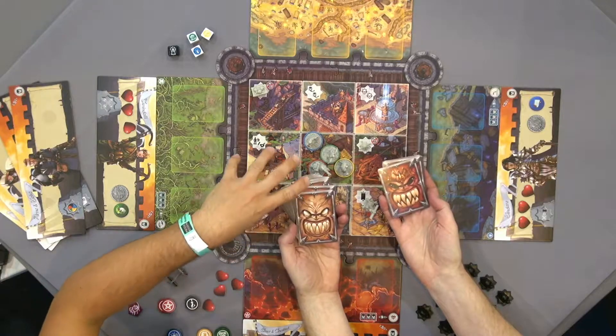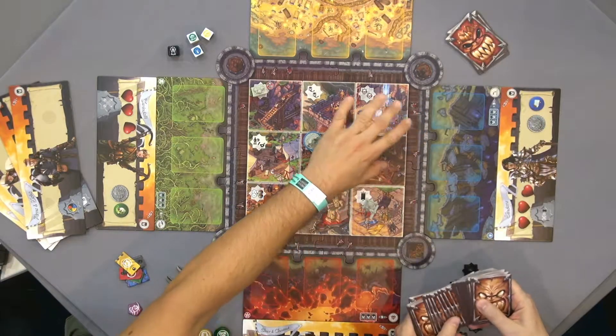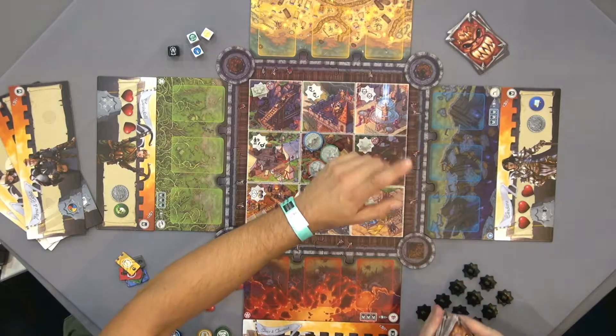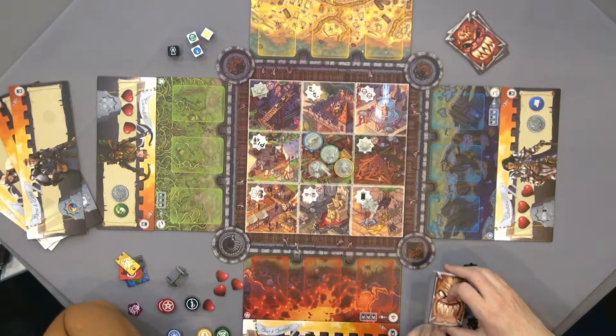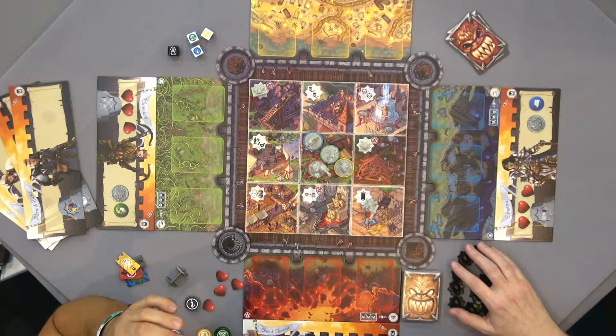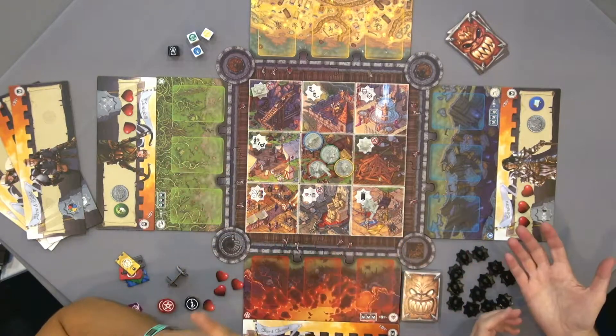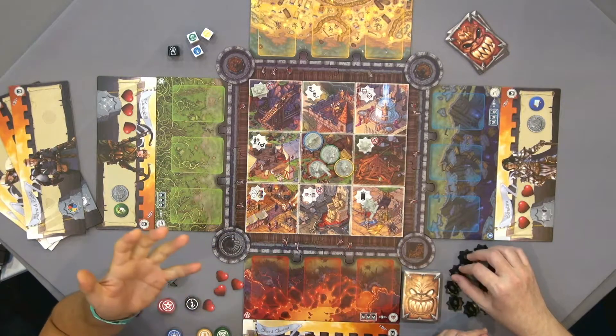When you set up the game, you shuffle the deck. Depending on the difficulty you want, you put one, two, or three big evil guys at the end of the deck. Your goal is to go through all the cards and defeat one, two, or three big evil guys, depending on the difficulty.